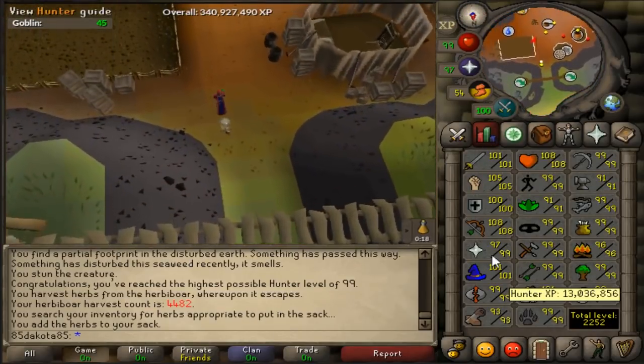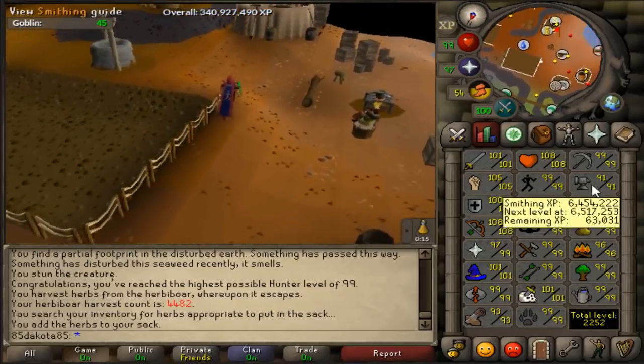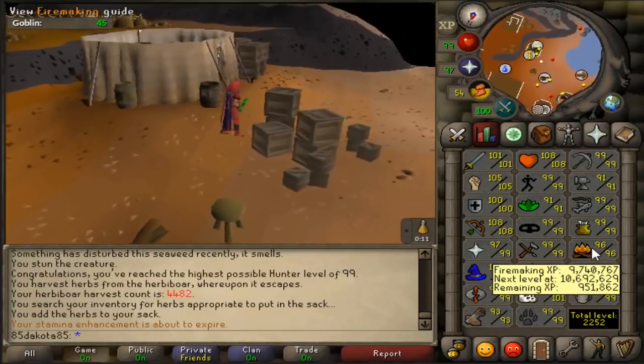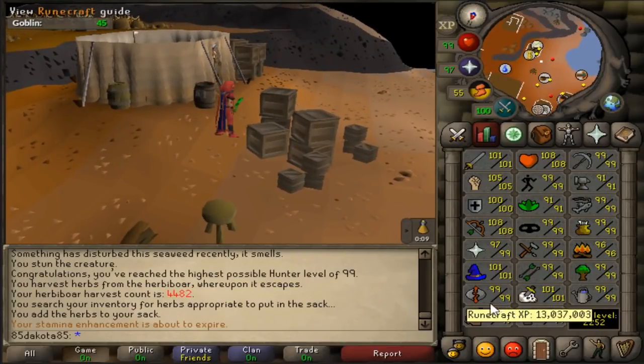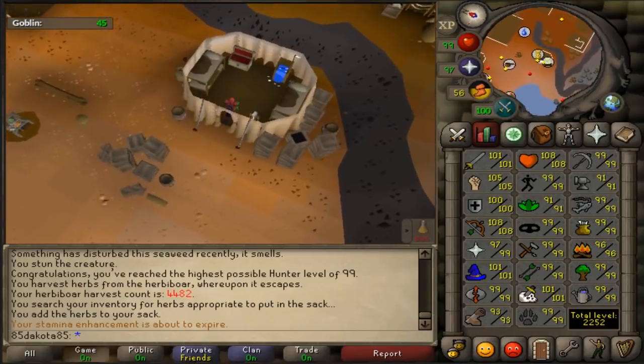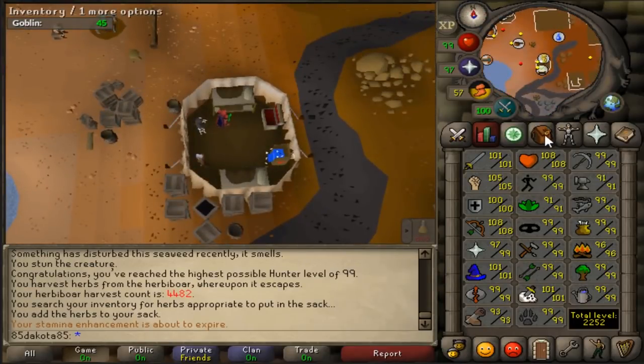That does mean I only have four capes left, and they're all very fast buyables - Smithing, Herblore, Cooking, Firemaking, and Construction. Something like that. Less than a week till a max cape. Here we go, fellas. 99 Hunter achieved.